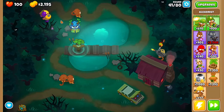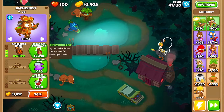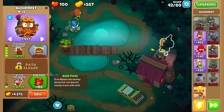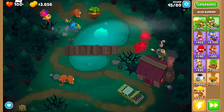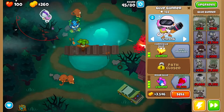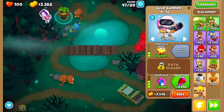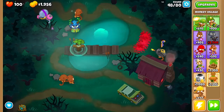Then go back to the sniper and get Full Auto Rifle. Check out that MOAB being shredded in seconds! Then go back to the alchemist — get Stronger Stimulant, Faster Potions, and Acid Pool. Then go back to the glue gunner and get Stickier Glue, then MOAB Glue, and finally save up for and get Relentless Glue.